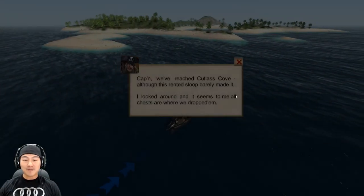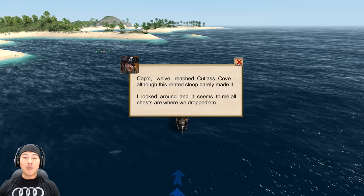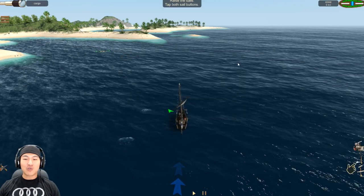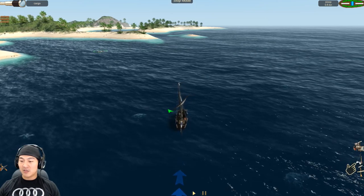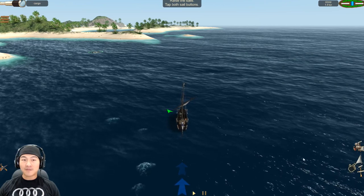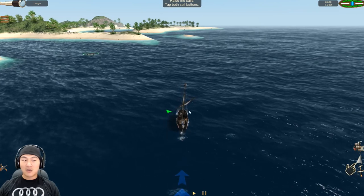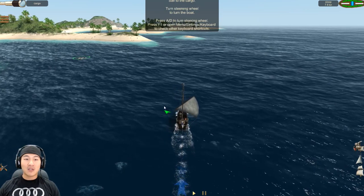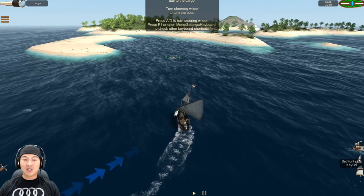Start game. Captain, we've reached the Cutlass Cove, although this rented sloop barely made it. It says click here — set front sails. All right, so I've set the sails. Now I'm really going fast. Press A and D to turn. So these sails make us go.